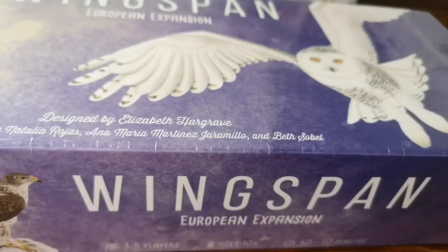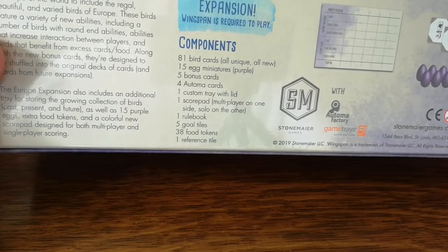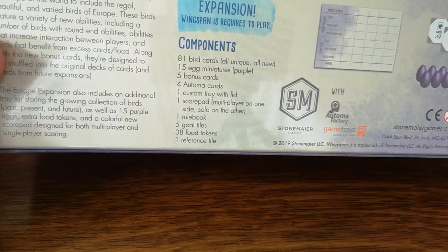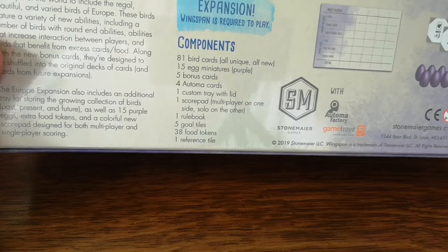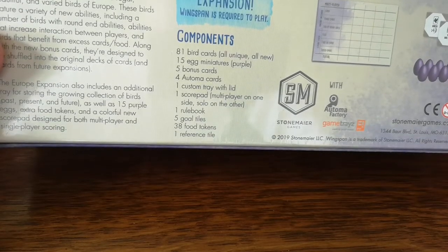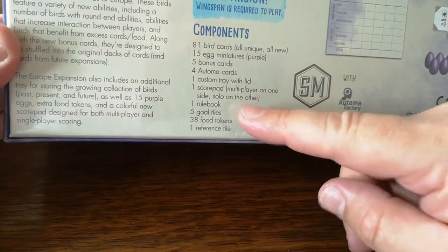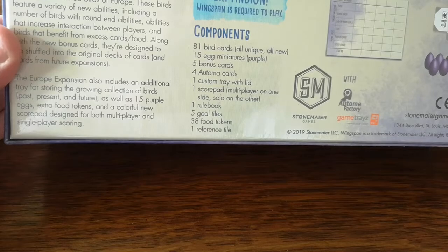Let's have a look at the European expansion. As you can see, it requires the base game. It comes with 81 new bird cards, 15 egg miniatures which are purple, 5 bonus cards, 4 automata, and a new tray, score pad, and rulebook. With 5 new gold tiles, which is great, extra food tokens, and of course a reference tile to help you with all of this.